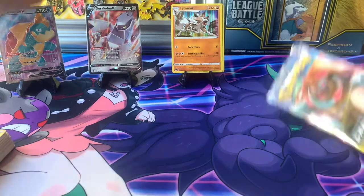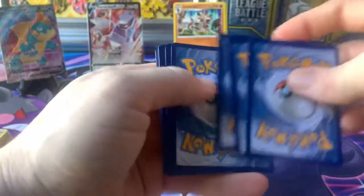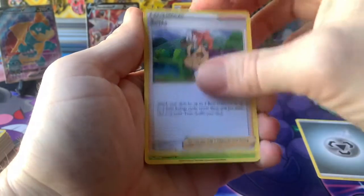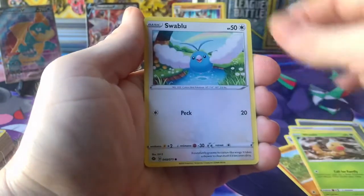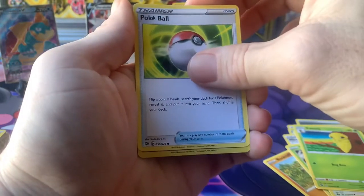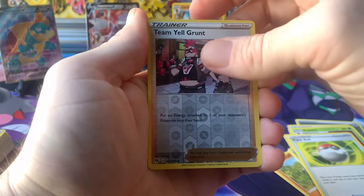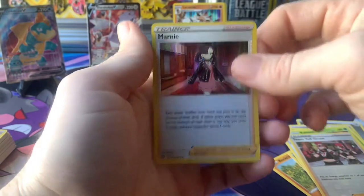Last chance for that Zard — I got a couple more boxes coming with Champions Path, and then after that I don't know if I'll need more. Pack eight: metal energy, Sonya, Beedrill, Milo, Rockruff, Weedle, Swablu, Kakuna, Pokéball, reverse holo, Team Heal Grunt — and we cannot do it, we got a Marnie holo. No Charizard.